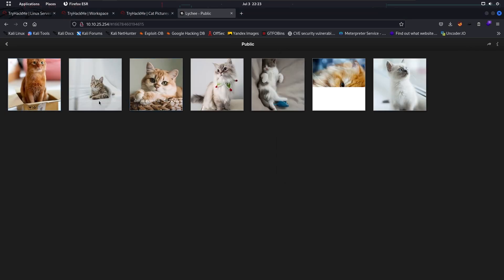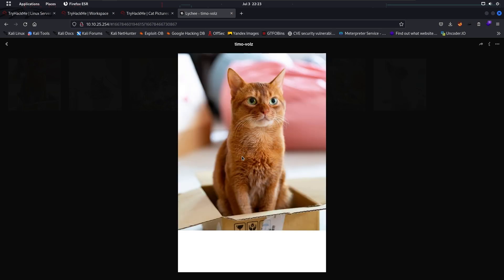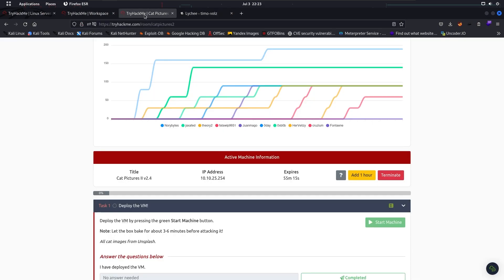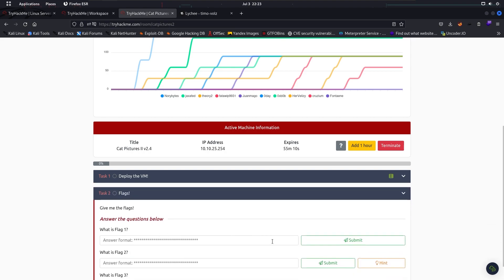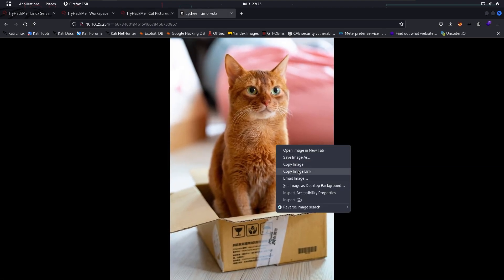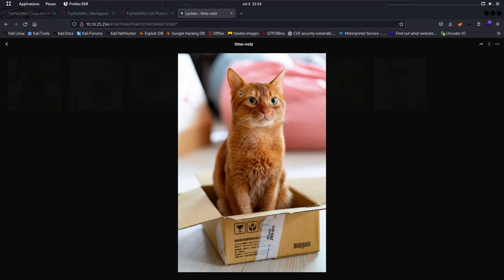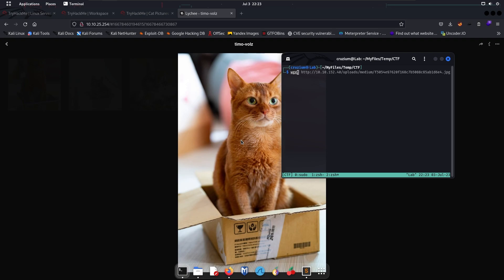We got something here — cute cat pictures. Let's see the first one. All cute images from Unsplash. Looks like something is hidden behind the pictures. Let's use wget and copy those picture links.